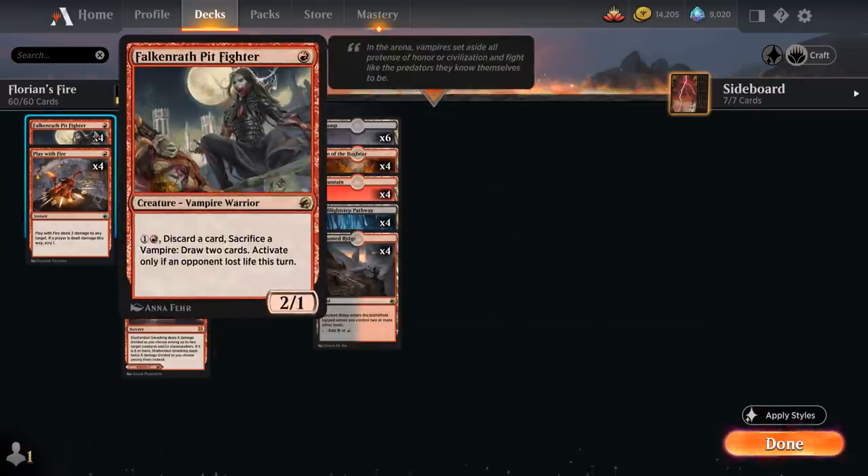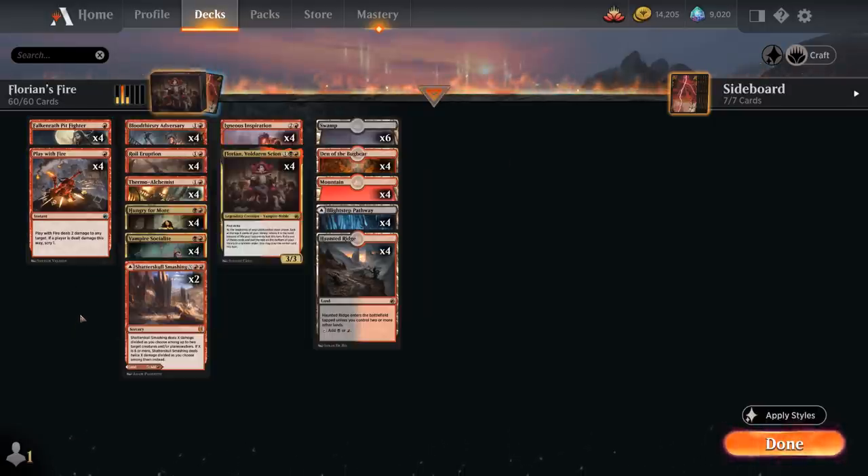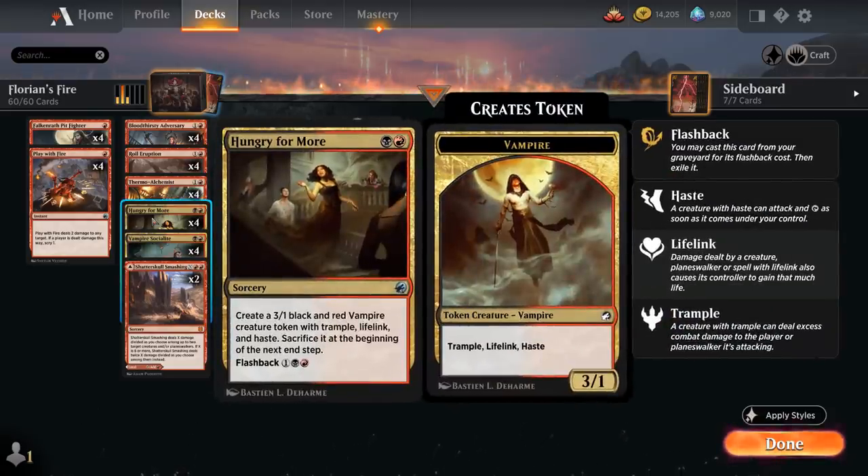Then we've got Falkenrath Pit Fighter, a 1-mana 2/1 that can apply some early pressure. It also has an activated ability for 2 mana that lets us discard a card and sacrifice a Vampire to draw 2 cards, but can only activate this if our opponent lost life this turn. It's quite synergistic with Hungry for More — a 2-mana sorcery creating a 3/1 Black and Red Vampire token with Trample, Lifelink, and Haste.